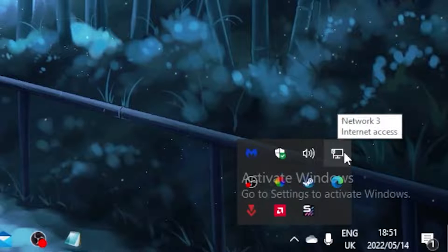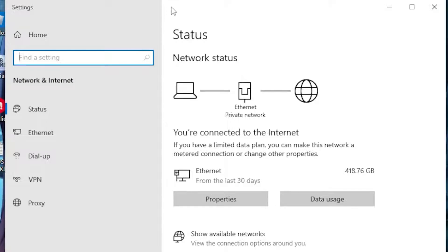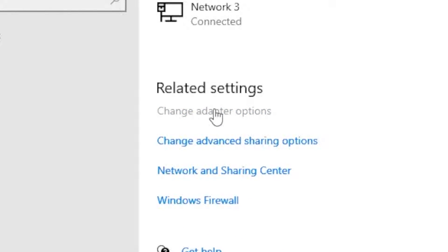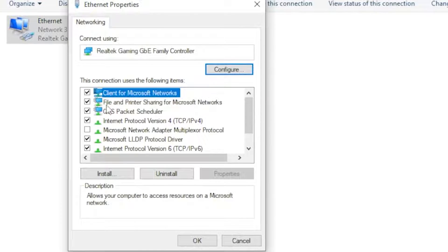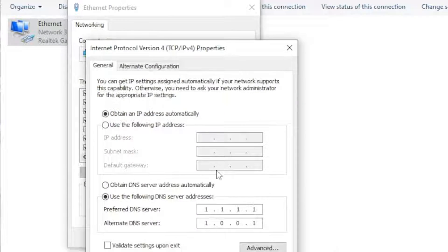Right-click on your network icon and head over to 'Open Network'. Click on the internet tab, then head over to 'Change Adapter Options'. Right-click on your internet connection, head over to 'Properties', and find 'Internet Protocol Version 4', then click 'Properties'.